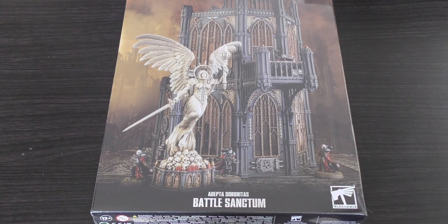You get a 12-inch tall building and then an 8-inch tall statue of Saint Celestine with a sword in her right hand and a blazing torch in the other. You can combine both kits to create an impressive statue-topped tower building that's 20 inches tall, and the set contains 134 plastic components.